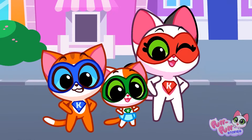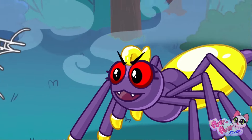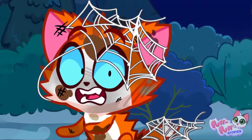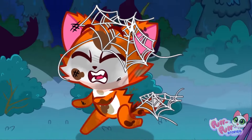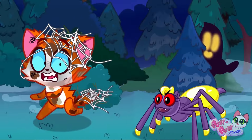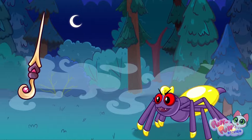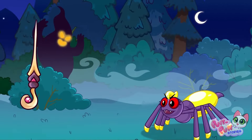Super kittens keep everyone safe! Yeah! Yikes! A giant spider! It's chasing Leo! We need to save him! Let's go! What should we use? A magic wand or an umbrella? Quick! Spider's getting close! Use the wand to zap it! We missed! Move the wand! Yippee! Spider's getting smaller! Let's zap it again!